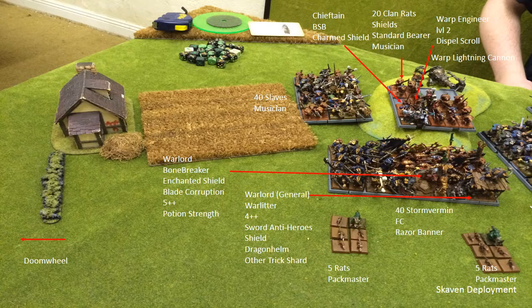He has two Warlords: one is a General on a war litter - I've never seen that before. He's got a 4+ ward save, sort of anti-heroes, shield, Dragon Helm, and the Trickster's Shard - he's a tough little bastard. Then there's another Warlord on a Bonebreaker, which is a really cool model. He's got an Enchanted Shield, a Blade of Corruption which I think doubles wounds when he wounds me, a 5+ ward, and a Potion of Strength. There are two chieftains in there as well, but I didn't have room to list their details - they're not much use anyway. Just in front of them there are two packs of rats.